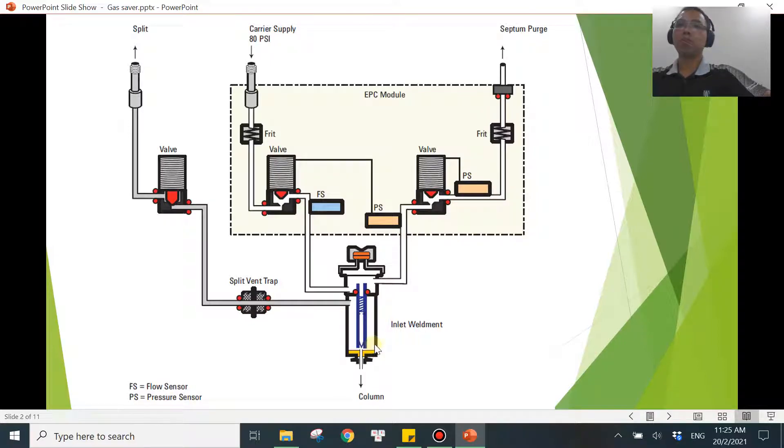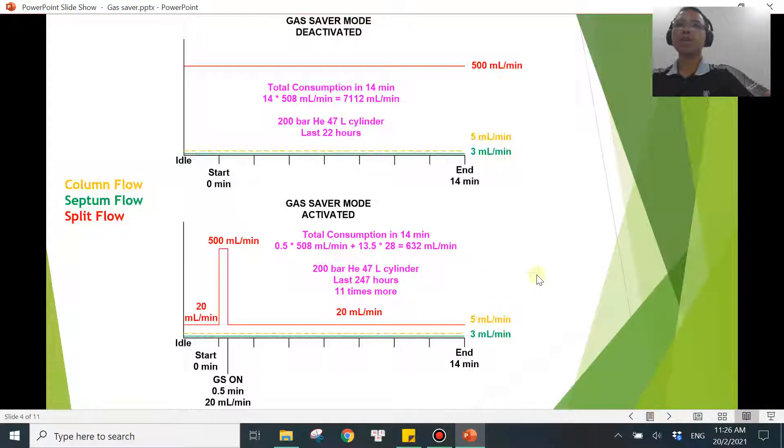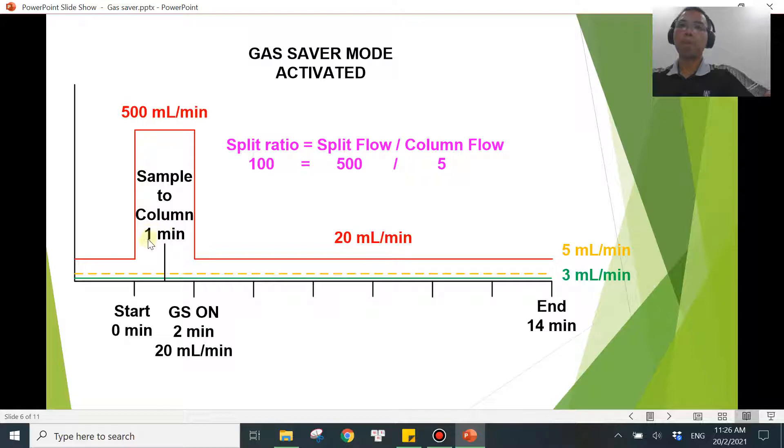That's why gas saver mode was developed. Once your sample is inside the column, you have no reason to use that much carrier gas for splitting anymore — because there's no more sample in the liner to split. You're just splitting carrier gas, which is useless. So let's assume a sample takes one minute to enter the column. If you turn on gas saver mode at two minutes, you know the sample has been transferred, and the split ratio was correctly 100:1.